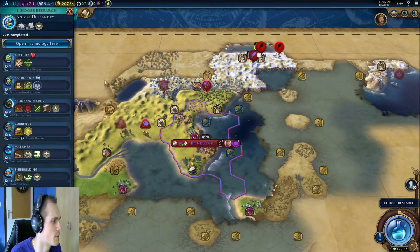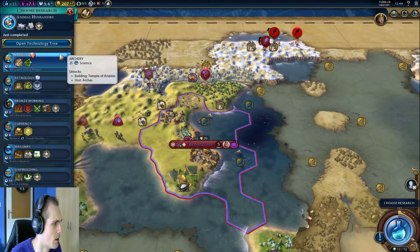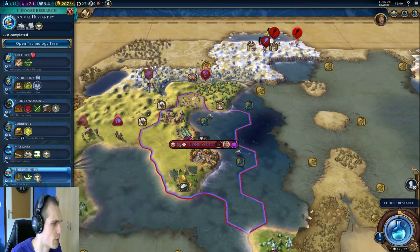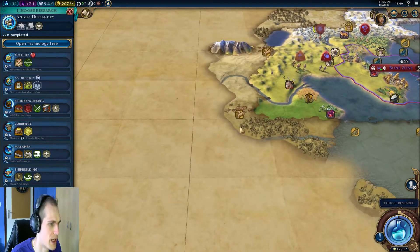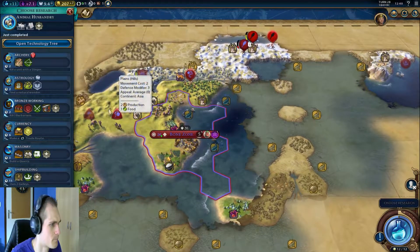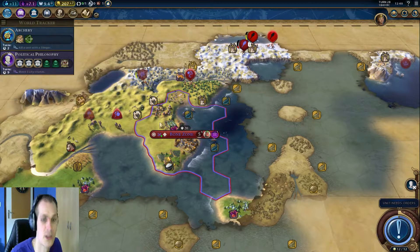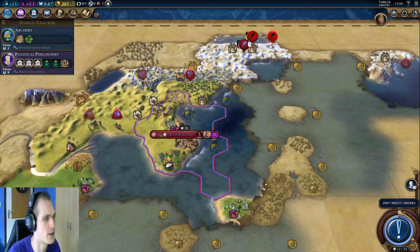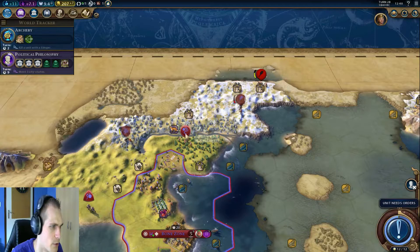We got Animal Husbandry. What do we actually really need? Shipbuilding would be good so we could actually start to embark stuff and scout around a little bit more, although we have the big Asian landmass and Europe next to it. I'm thinking I'm gonna go for Archery first so that we can actually get our defenses up against these barbarians. You guys are definitely gonna move back - I don't want to lose you.